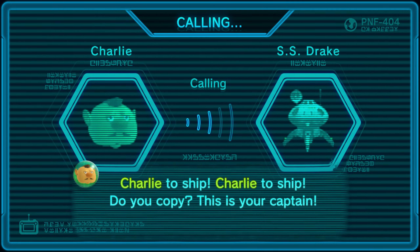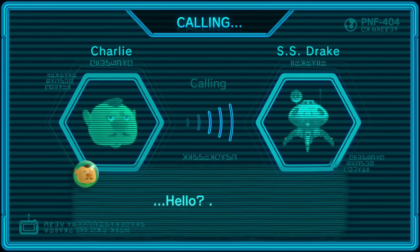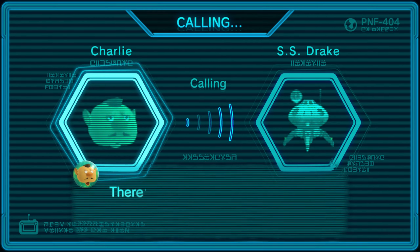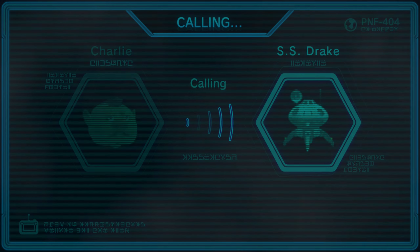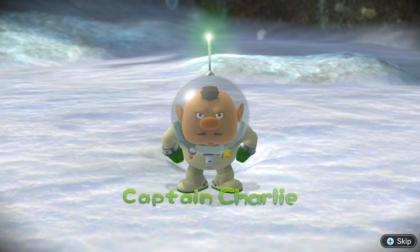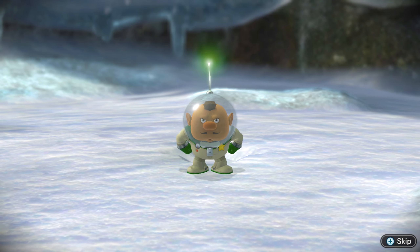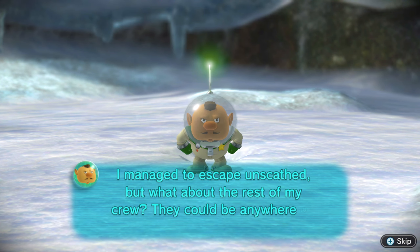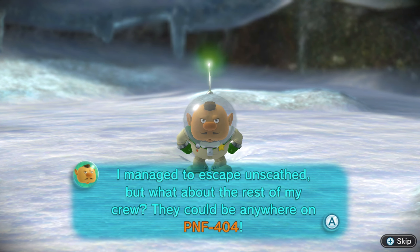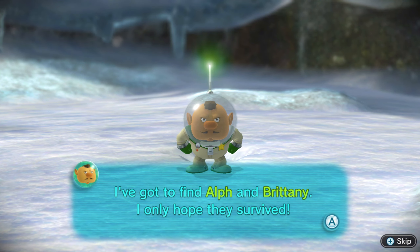Charlie to the ship — do you copy? This is your Captain. He's calling the SS Drake. No response. Where's my ship? My crew! Captain Charlie — I managed to escape unscathed. But what about the rest of my crew? They could be anywhere on PNF-404. Gotta find Alf and Brittany. I only hope they survived.